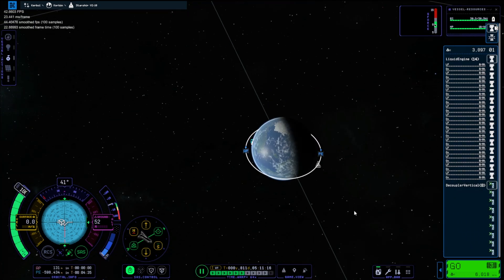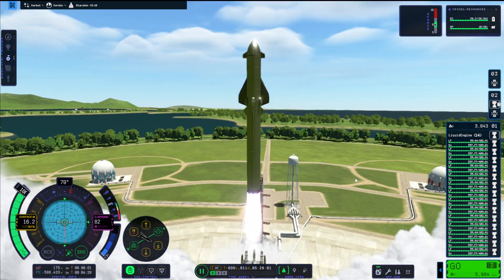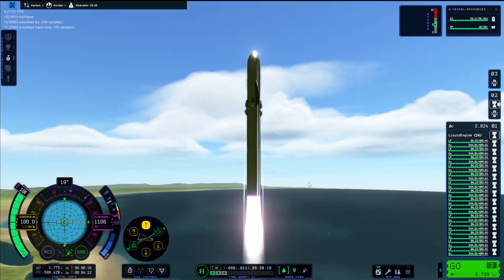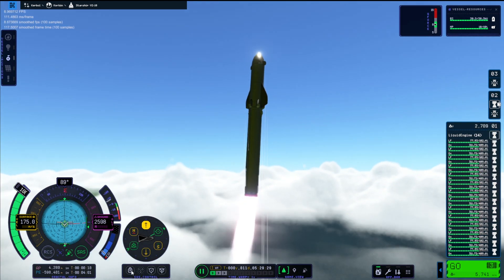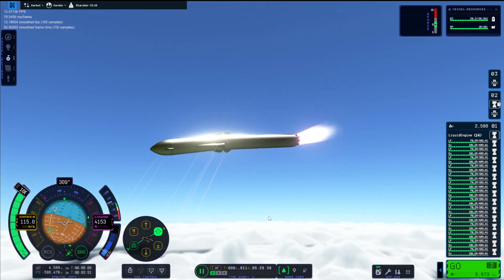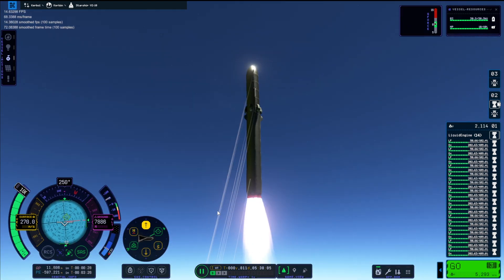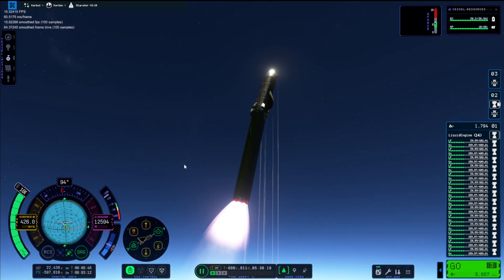Welcome back to Kerbal Space Program 2, and today we are finally looking back at the building of my space station. The space station has been featured in many previous videos, but this was recorded earlier and I hadn't gotten around to editing it because I had more exciting stuff. This was on the old GPU, so you can see I'm looking up at the sky a lot because I was getting about 12fps, and that is not really playable.